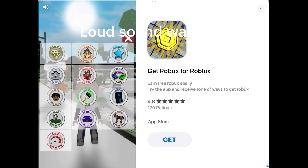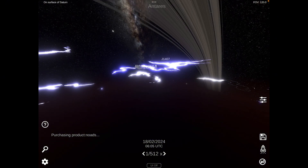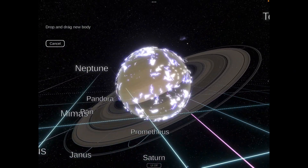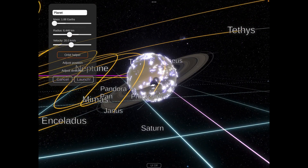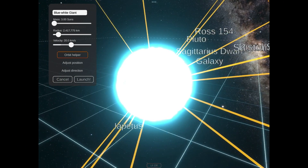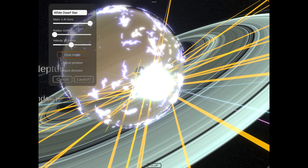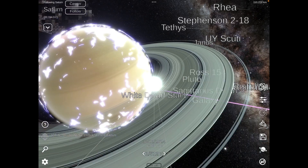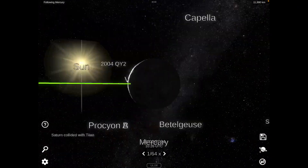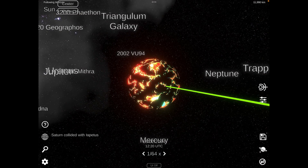I don't want to stay on the surface. How do I get off the surface? We're going to change this to blue. Launch — oh. Oh my days. And it's impacted. Boom. Here's Mercury. Sun go away. The sun collapsed with Apapis. Whoa, that is sick.